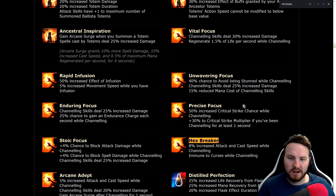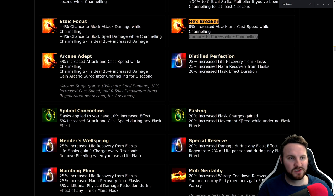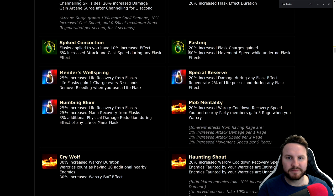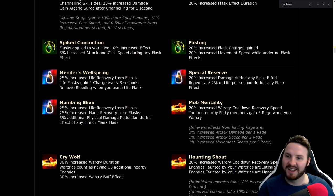Hex Breaker: 8% increased attack and cast speed while channeling, immune to curses while channeling — so good for any channeling build like Cyclone. Getting curse immunity is freaking nuts. Fasting: 20% increased flask charges gained, 20% increased movement speed while under no flask effects — really good synergy. For something like a Pathfinder, when you burn your flasks you lose that movement speed bonus. Most builds are going to benefit heavily from this.